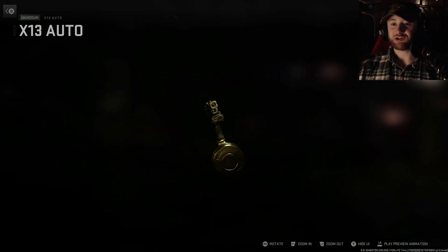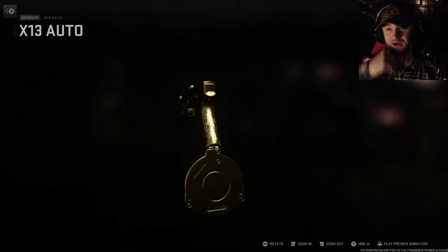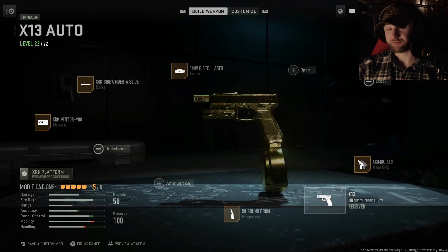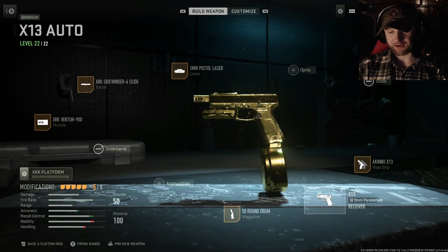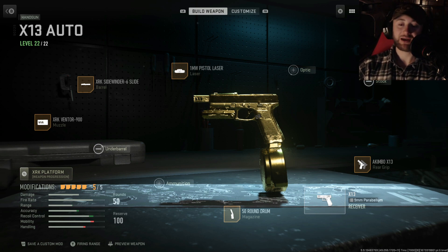My biggest gripe with this thing is the accuracy and recoil — it's ridiculous. It is a full auto pistol, but I prefer the X12 in Akimbo a lot more. With the X12 it's just so much easier to manage the kill time. With the X13, shots end up all over the place, and if enemies are even encroaching on medium range it's really easy for them to end your career. With the X12 you can pop people at a longer range, even for an Akimbo pistol.